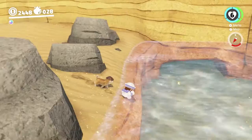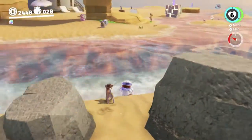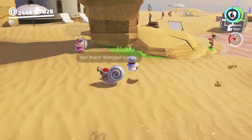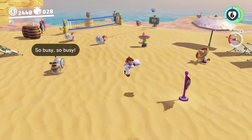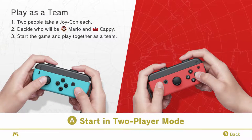Okay, what else do we have to do? We have to do the two beach volleyball moons. I'm gonna give that a shot next. As I mentioned in the previous video, I'm going to be chasing this. Basically what you do is go into two-player mode and grab yourself a Joy-Con.